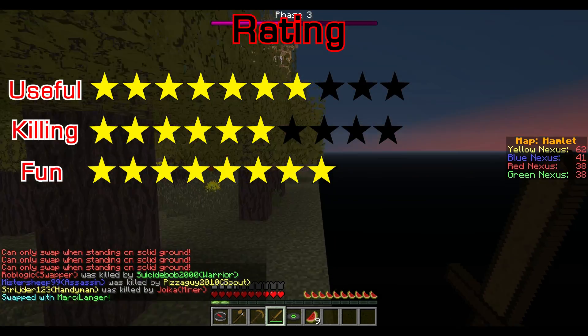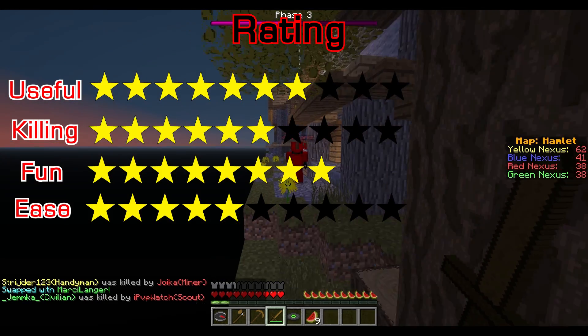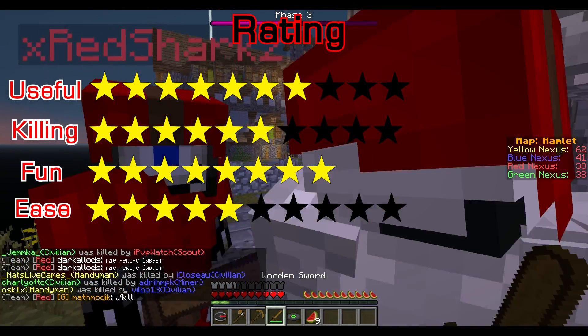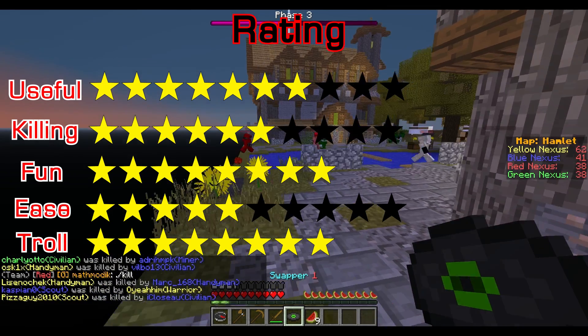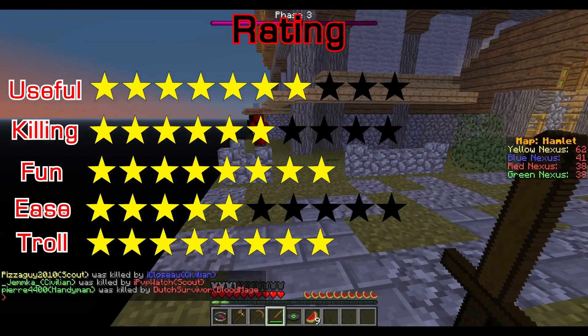For ease of use I'm going to give it a 5 out of 10 — all you do is right-click the Swapper, but it's sometimes hard to get the player in range and most of the time it confuses yourself rather than the enemy. For troll I'm going to give it an 8 out of 10 — replacing the enemy's position with yours is really trolly. They'll be like 'where am I?' and those defences really won't be useful anymore.